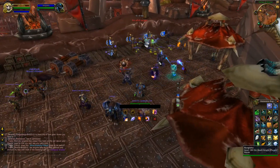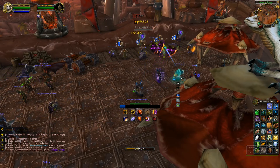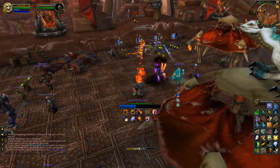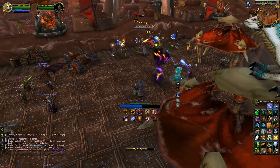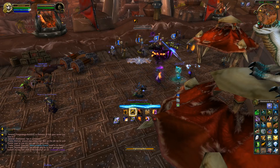And now we're in combat, and we've got various icons that appear. We've got Ice Fury — that's going to go on cooldown — and it tells me exactly how much time is left.